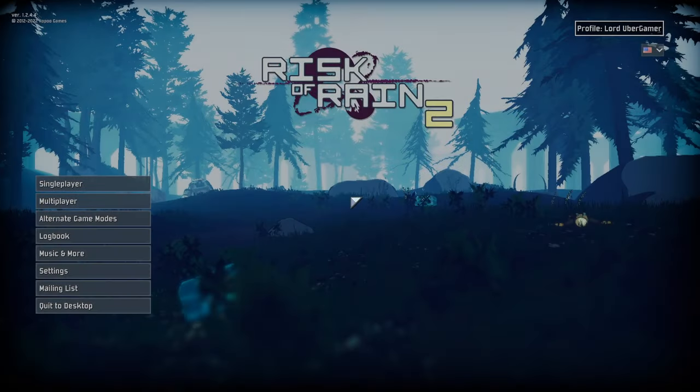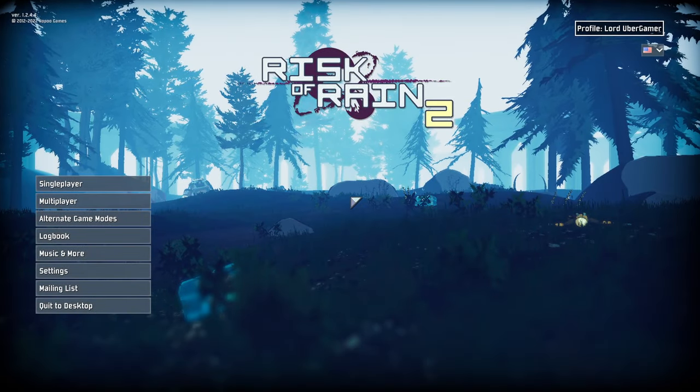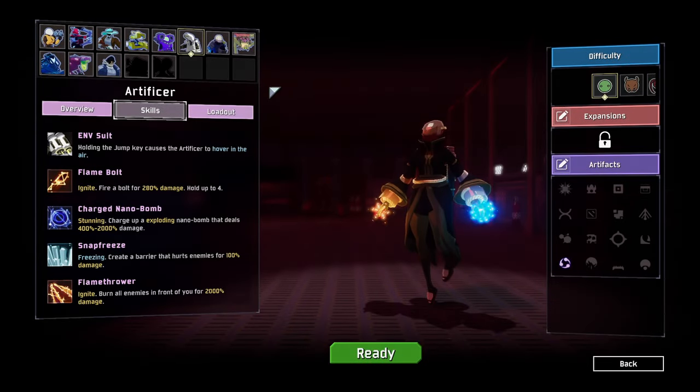You don't actually have to use the Artifact of Swarms — it just helps things go a little bit faster. Anyway, that is how you get all of the alternate skills for Artificer.